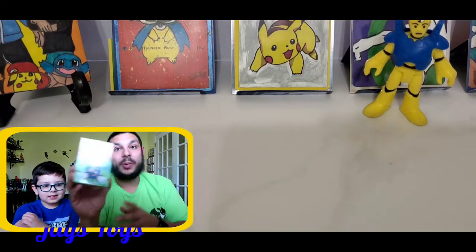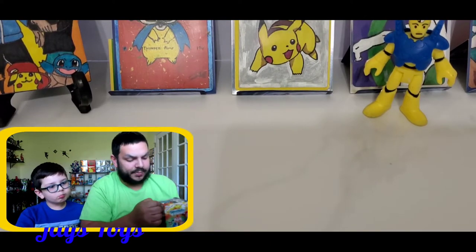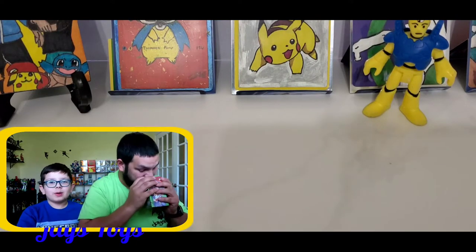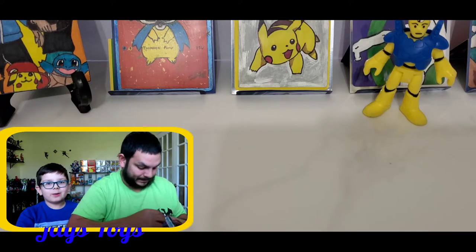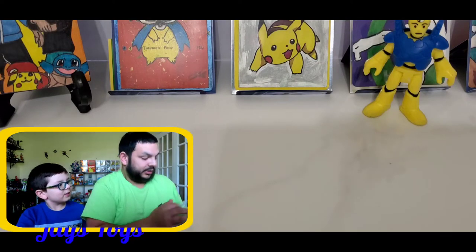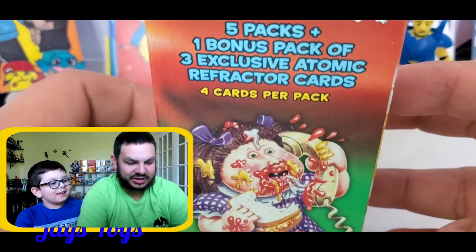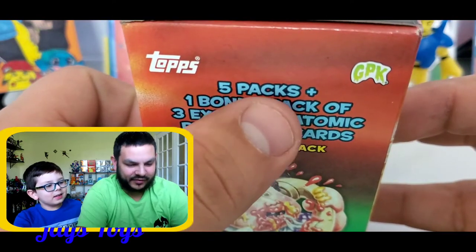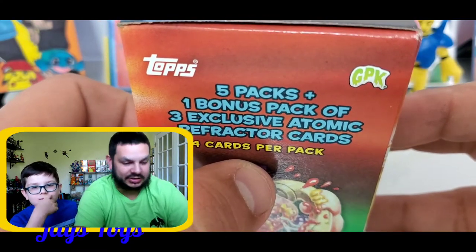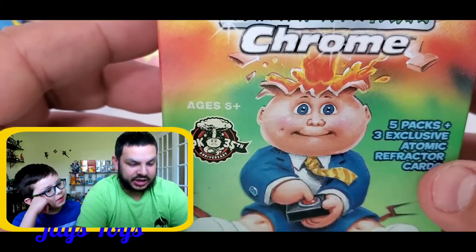So without further ado, let's get started. Let's open up this box right here and see what this is all about. We've seen them open up a couple of times on YouTube, but we've never opened this up, whether on camera or off camera. Here it says it comes with five packs, one bonus pack of three exclusive atomic refractor cards — I guess holographic — and four cards per pack. Age is six and up, so Gianna is good to go.